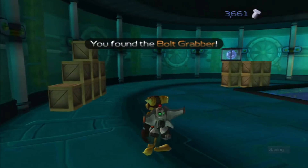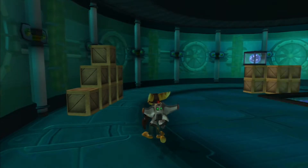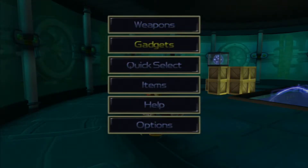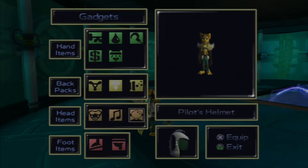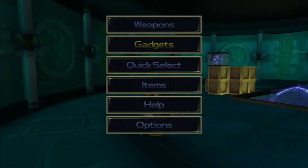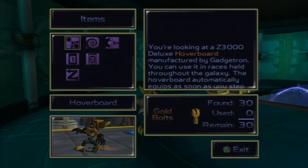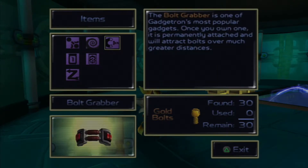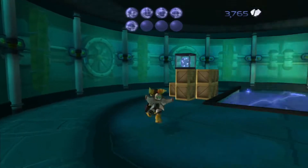The Bolt Grabber - what is this thing? Does this just attract every bolt in existence to me or something? I have a feeling that's what it is, because I don't see it in items. The Bolt Grabber is one of Gadgetron's most popular gadgets. Once you own one, it's permanently attached and will attract bolts over much greater distances. Yes! That's actually really cool, I like that.